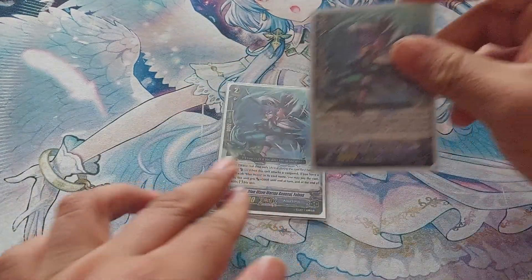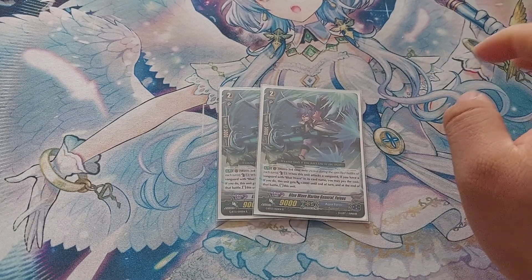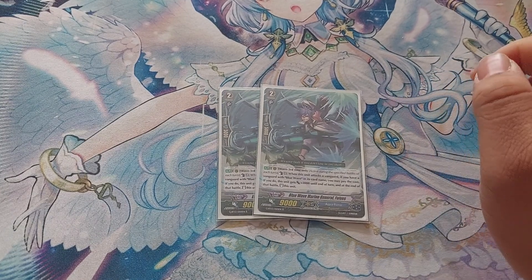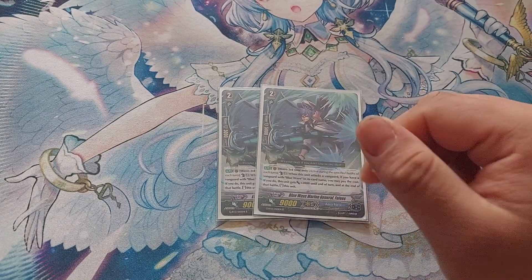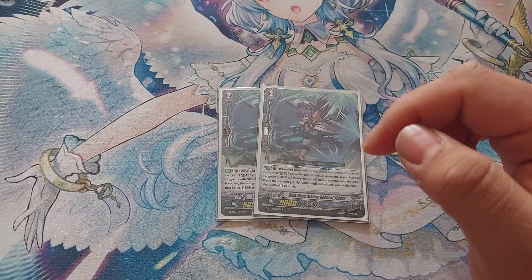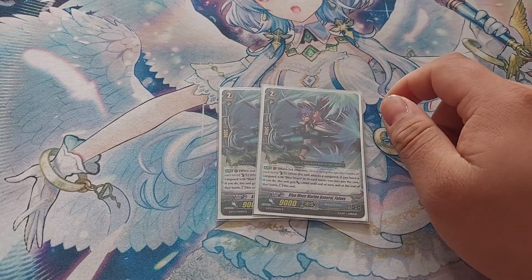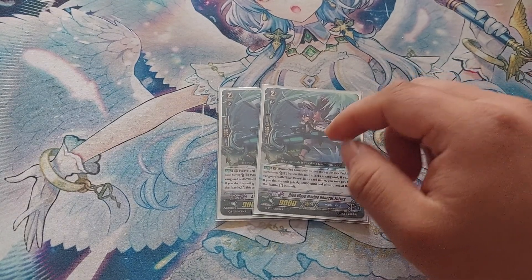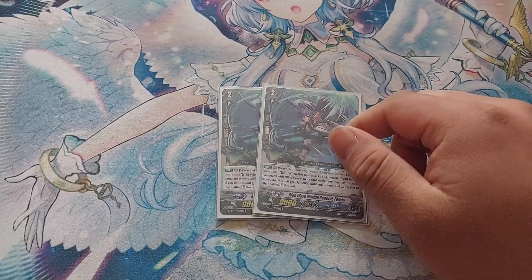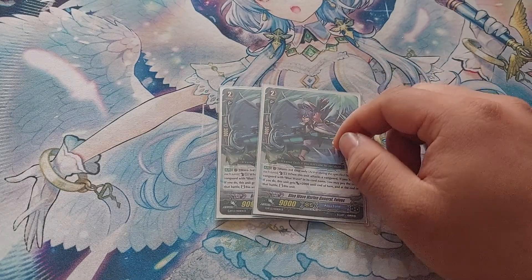Next is two copies of Blue Wave Marine General Foivos, the Grade 1. Foivos, when it attacks the Vanguard and your Vanguard has the Blue Wave name, you can Counterblast 1, give it 2k, and re-stand it at the end of that battle. It's a searchable re-stander for Blue Wave because it has the Blue Wave name. You don't really want to see this until you're Grade 3, hence why there's only two.